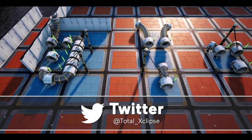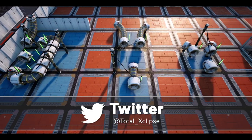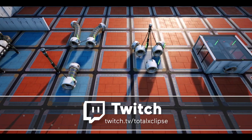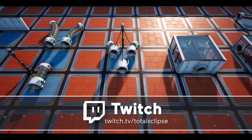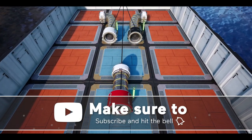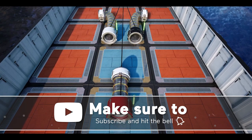Hello guys and welcome back to another Satisfactory guide. Today we're looking at hypertube junctions both horizontally and vertically to create a hypertube network that can take you from a single hypertube entrance to anywhere in your factory. So let's get to it.